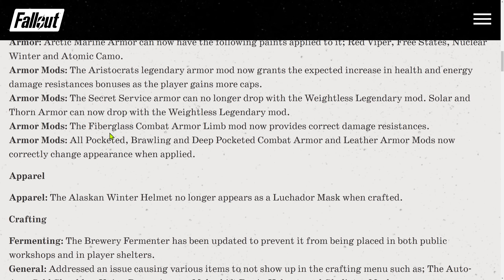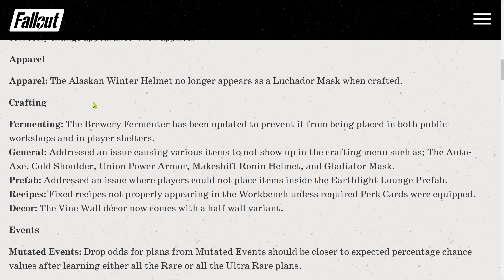More armor mod fixes: the fiberglass combat armor limb mod now provides correct damage resistances. All pocketed, brawling, and deep pocketed combat armor and leather armor mods now correctly change appearance when applied — I didn't even know they were supposed to. Apparel: the Alaskan Winter helmet no longer appears as a Luchador mask when crafted.